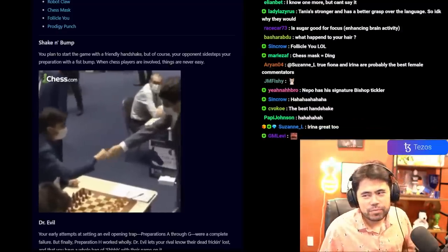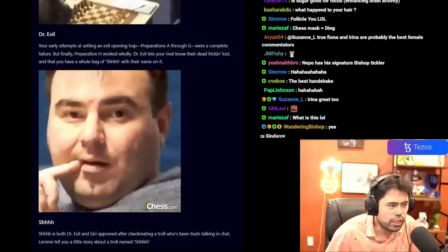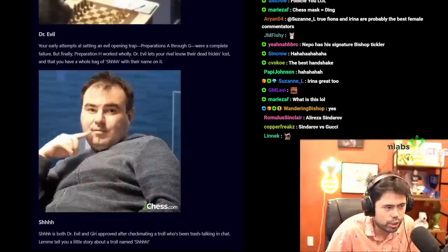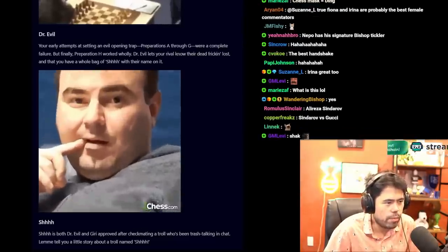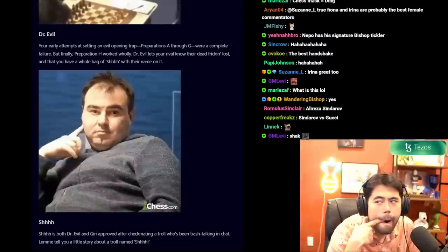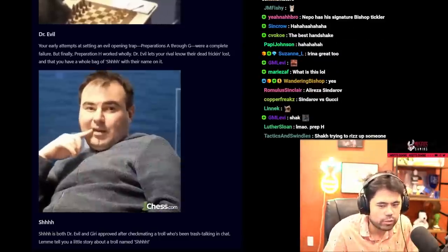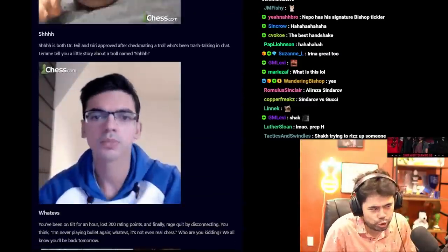Dr. Evil: your early attempts at setting an evil opening trap, preparations A through G, were a complete failure — but finally, preparation H worked. Let your rivals know that they're dead frickin' lost and that you have a whole bag with their name on it. I feel like there's got to be a better one for Dr. Evil, but anyway.